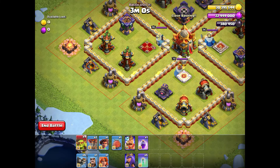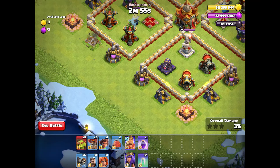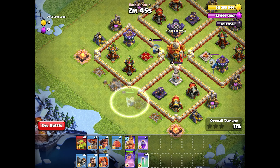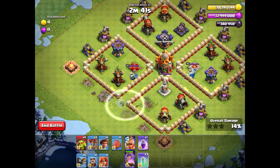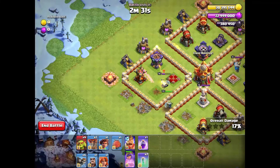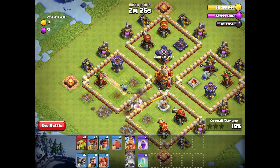The first idea is to take down the town hall. You need to destroy this gold mine with your super goblin, then send your Queen from the bottom of the base. She takes down the first mine, then the second one, and then we use the first invisibility spell to reduce damage on our Queen so she can take down all the defenses, the enemy Queen, the town hall, and lure out some goblins from the clan castle.